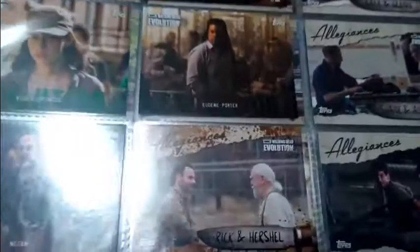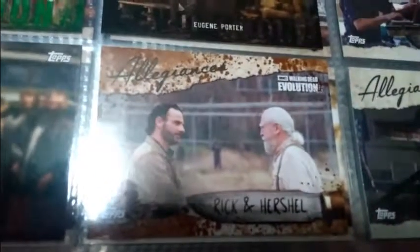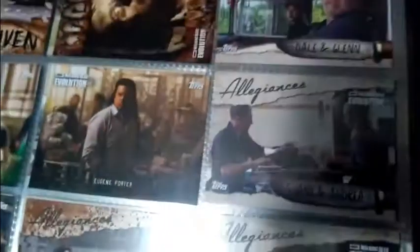Now it comes with, as you can see here, the Allegiances. That's a mud card, that's a regular card. I unfortunately had to mix up different cards to make the set. Here's a green Rosita card. Now they do have subsets — you've got your Walker's subset and you got your Allegiances subsets. Flip the page, more Allegiances.